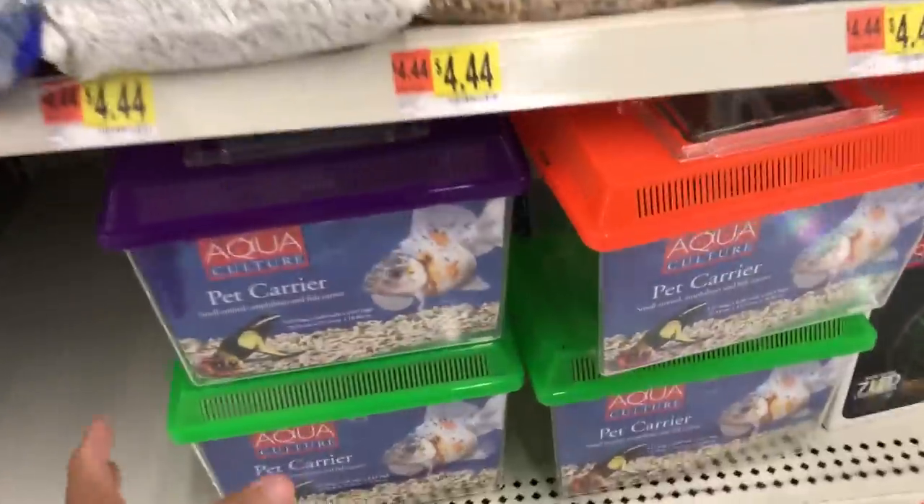So we're here at Wally World! Alright guys, so we're here and we're gonna see if we — oh, they got them! We're gonna get these baby lizard cages right here. So then we could go off and catch a bunch of lizards and feed them to Cash! Which one should we get, babe?